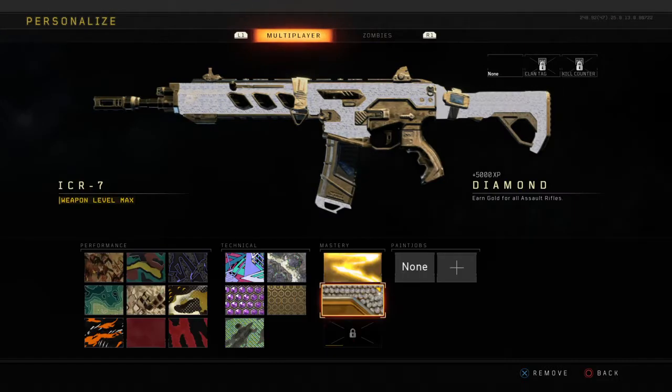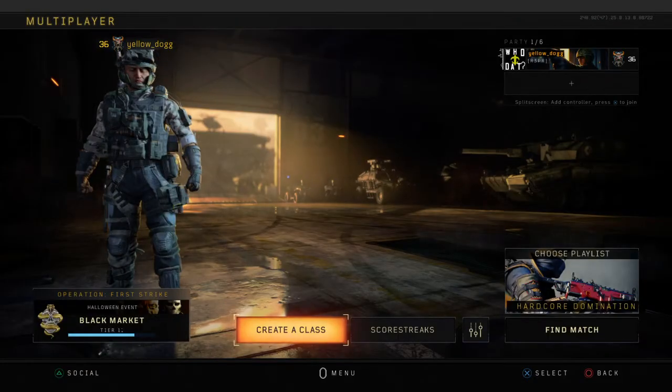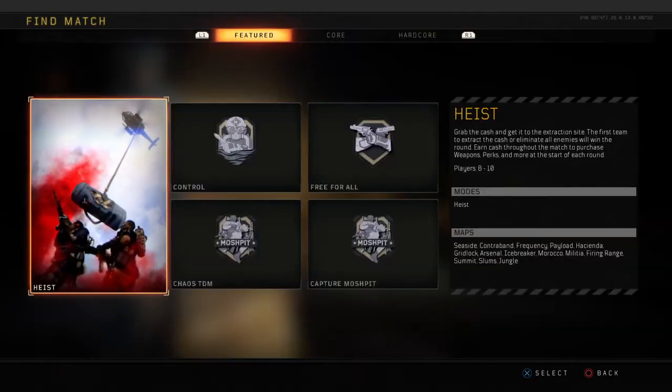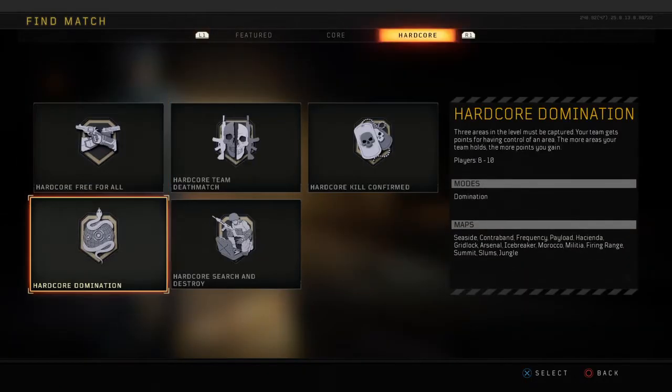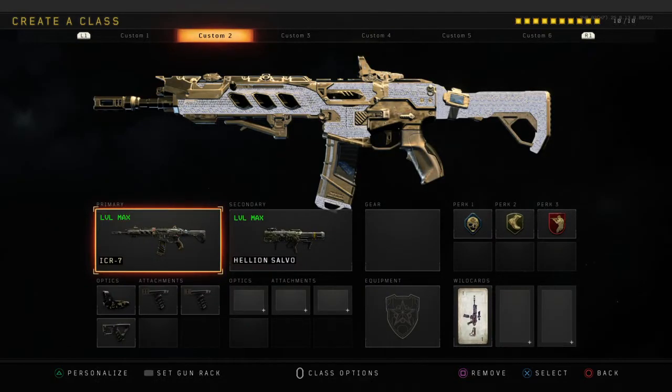Starting off with assault rifles — the ICR — this goes for basically all assault rifles. For headshots, for basically anything in this game, you're going to play Hardcore Domination. Slide over to Hardcore, go down, and you'll see Hardcore Domination. You're at 30 health, you can see the mini map, but it's basically one-shot kill for most things, especially to the head. Playing solo or in a party of two or three works best — anything above three doesn't work out as well.